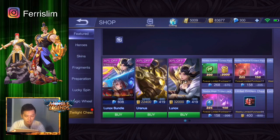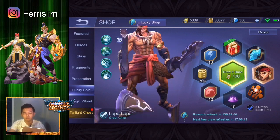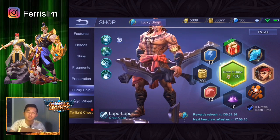Nah ini Lucky Spin-nya, sekarang tampilannya begini. Nah beda kan? Itu kalau itemnya sekarang ini 8 biji, dan pokoknya udah lebih bagus lah daripada sebelumnya ya. Nah jadi ini ada item baru lagi nih.